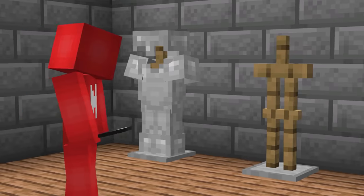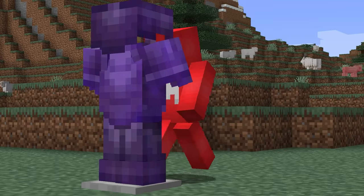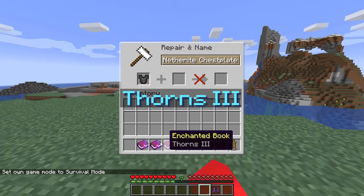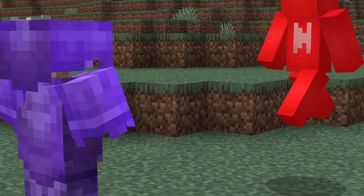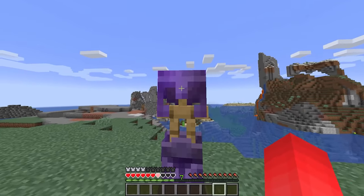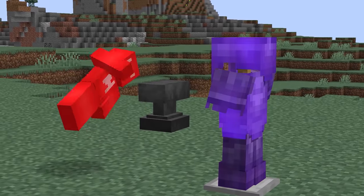Number twenty-seven. Armor stands seem pretty passive — it's a bunch of sticks on a slab, how bad could it be? But they can be a bit more feisty than they seem. If you give them a piece of thorns-enchanted armor, the enchantment applies just as it would with a player. Which is a pretty funny sight. And while it doesn't do a lot of damage, you'll still want to make sure you take off the armor instead of just punching it off.